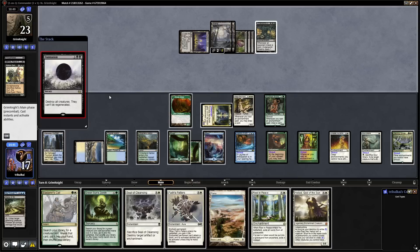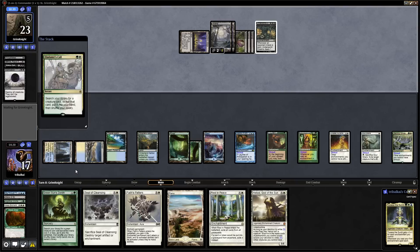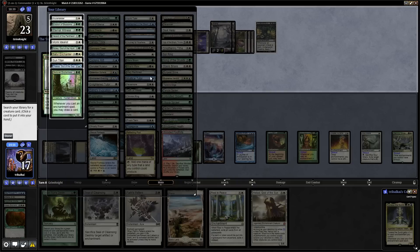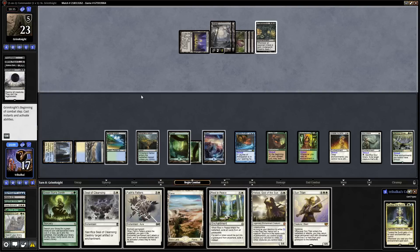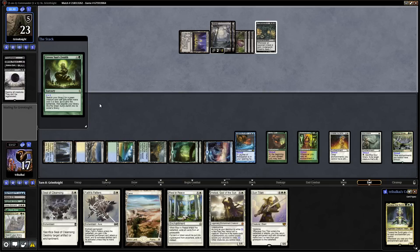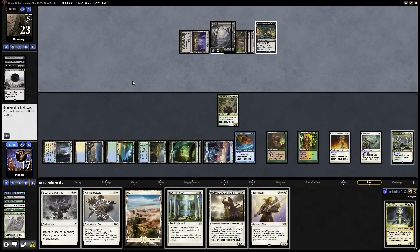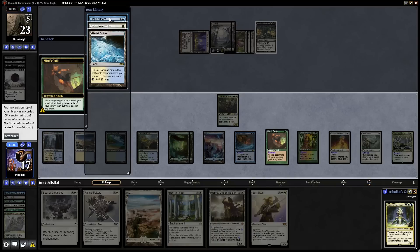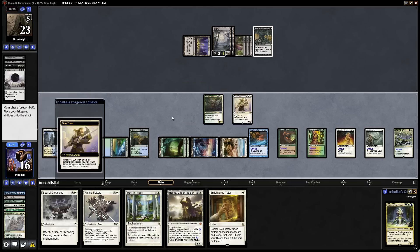Sun Titan will bring back our Enchantresses. We could go for Green Sun's Zenith onto another Enchantress effect to quickly try and rebuild, so we'll go for Green Sun's Zenith for three. That means we'll see three new cards on top with Miri's Guile. Let's just get the Satyr Enchanter down. Copy Artifact is doing nothing, so we'll put the Enlightened Tutor on top, and then go for the Sun Titan. Sun Titan comes down — we'll grab back the Argothian Enchantress because it's more difficult to remove, as it has Shroud.